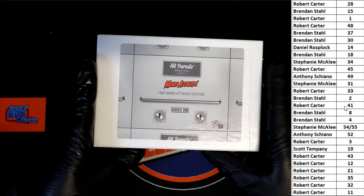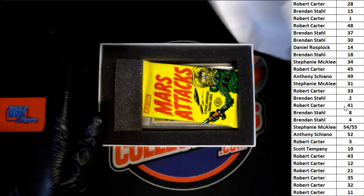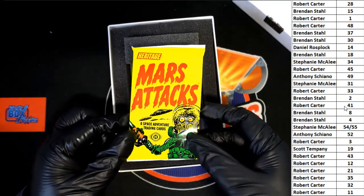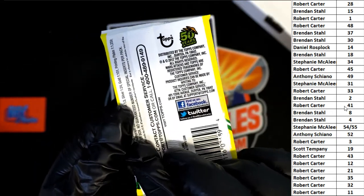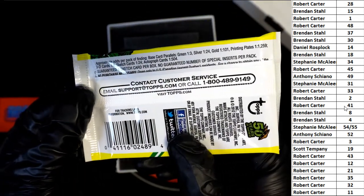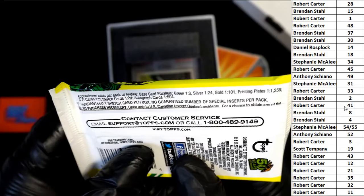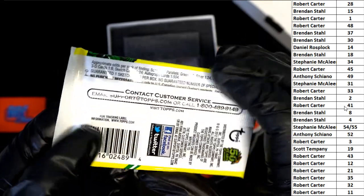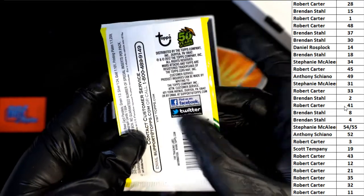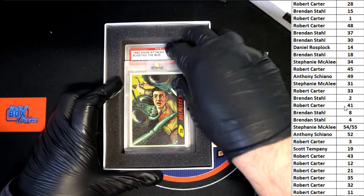What do we have? 1962 Mars Attack Edition from Hit Parade. Oh — there's a Heritage Pack in here. This isn't original 1960s, I can tell. Okay, we have a pack. I'm not sure what year it is from TOPPS. Looks like 2012 — celebrating Mars Attacks. There are two cards in here.